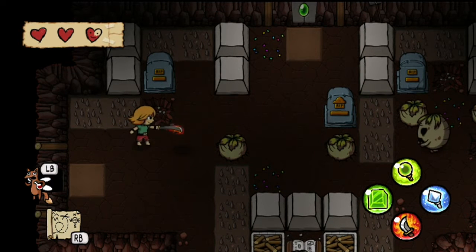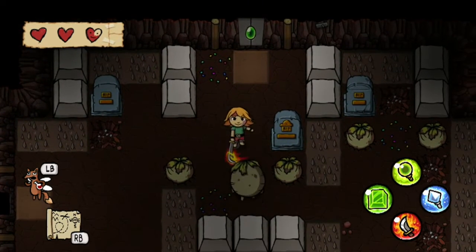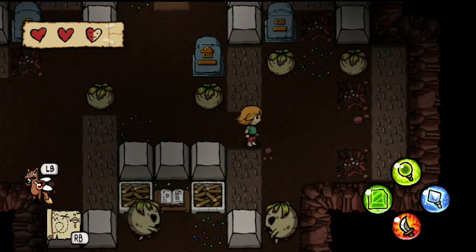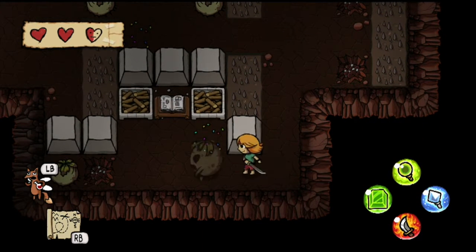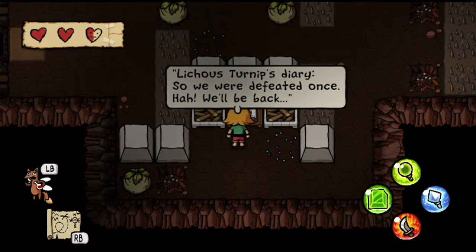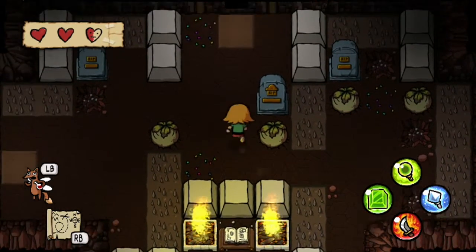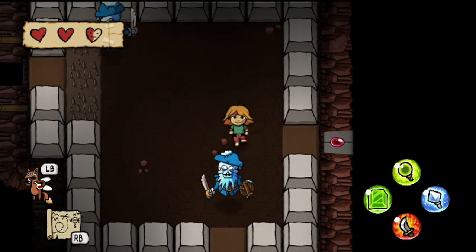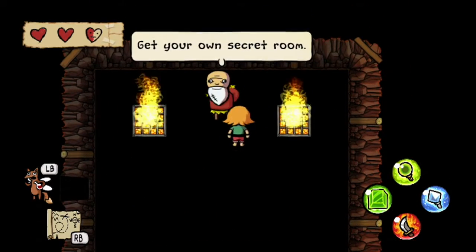Now we're in another undead turnip room. Three hits, it looks like, with the fire sword to get rid of these guys. And to get in there I just have to light the torches. These guys are kind of in the way, so I am gonna take them out as I'm going. Since the Lichus Turnip is, well, a Lich, he can revive himself indefinitely. So it makes sense that he figures he and his army can come back after being defeated.